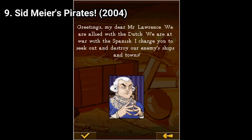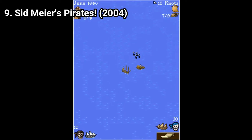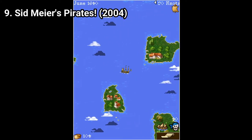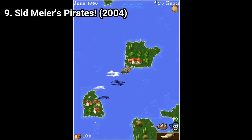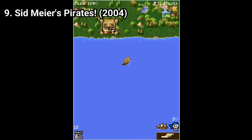You can build alliances with other pirates, find crew members, attack ships and cities, sell plundered goods, find hidden treasures, and get different types of ships. You can have a lighter ship that is faster but carries less cargo, or a big ship that carries a lot of cargo but is slower.